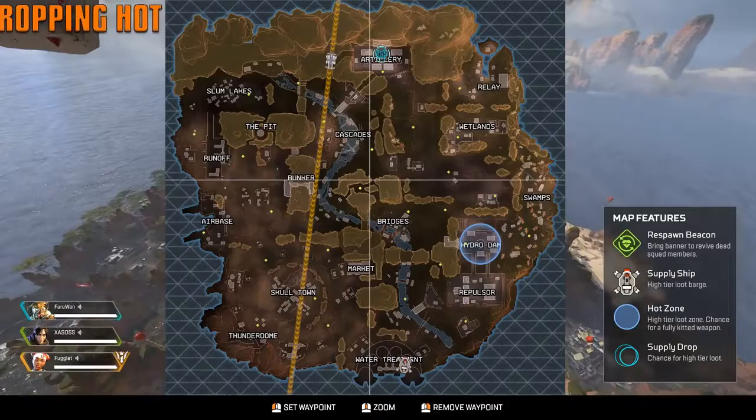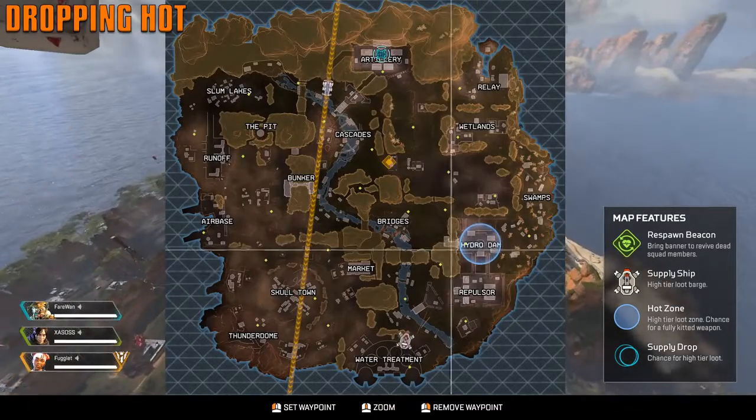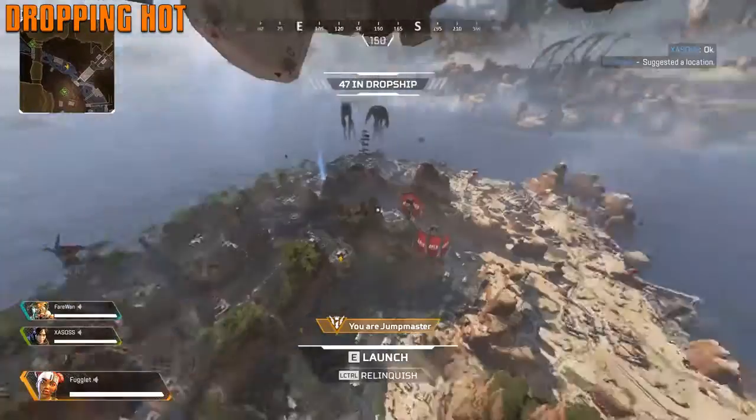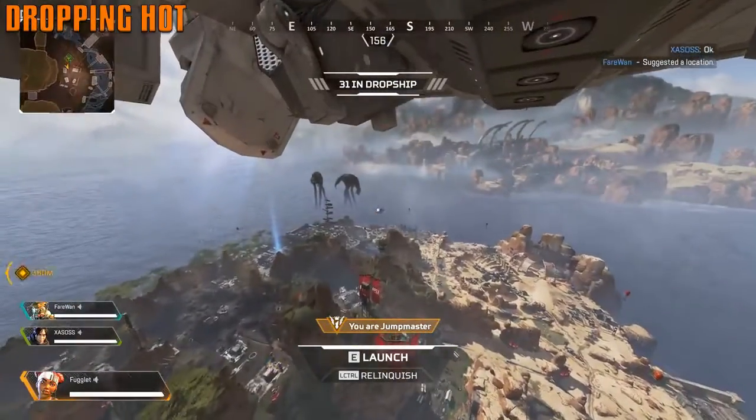In the beginning there are different hot spots you can go to, such as the Hydro Dam, which is a hot zone that has at least one fully decked-out weapon. There's also the airship that you can board.